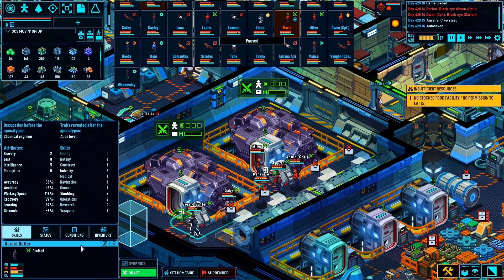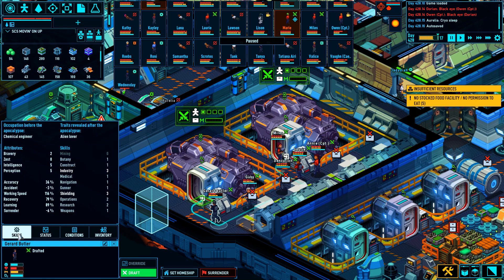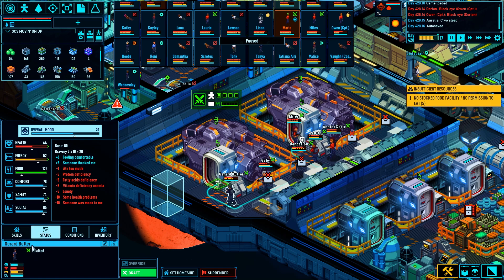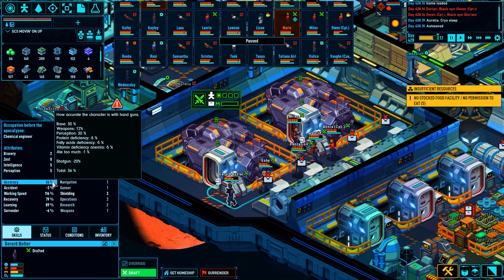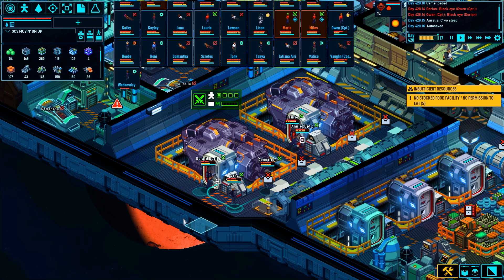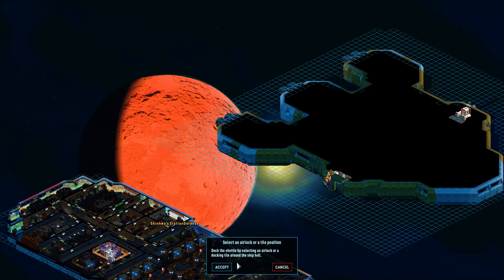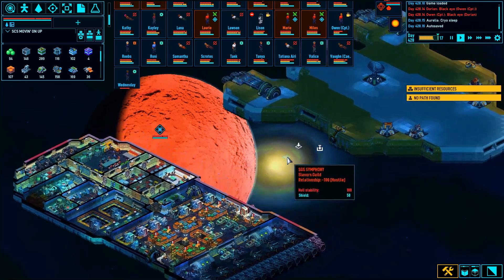It's going to be a bit of a hanging-out episode. We're hanging out with Space Haven. Feel free to leave some comments, we can talk about some topics. We've got to get rid of Gerard Butler — his accuracy is now 36%, probably low because he's injured. He also has protein deficiencies, fatty acid deficiencies, and ate too much. I think he got into a little brawl too — that's not ideal. Let's dock there and bring you out here.